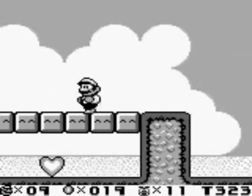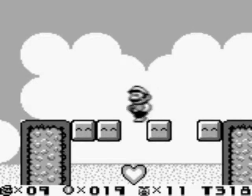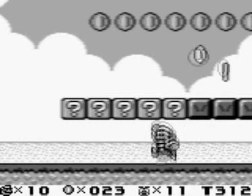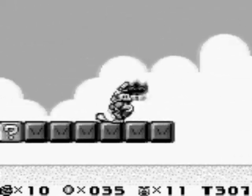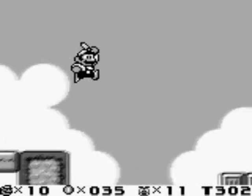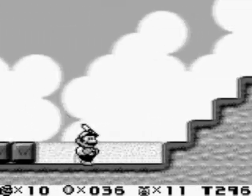If you are in Super Mario form, you can jump and press down to break these blocks and get an extra life. I don't know why the sound is really buggy here, but nothing I can do about that. If you have a Fire Flower, you can break these blocks — you can't break them as Super Mario.